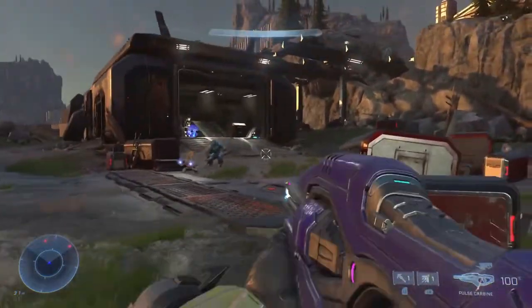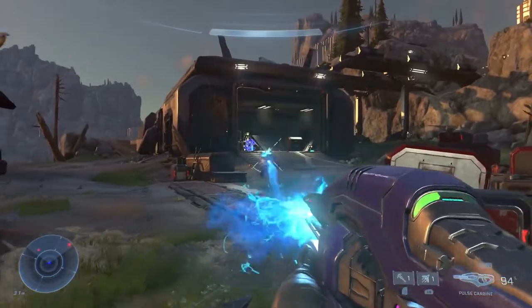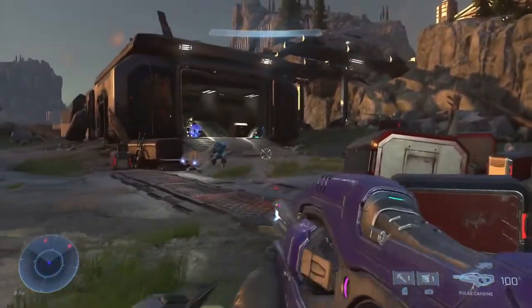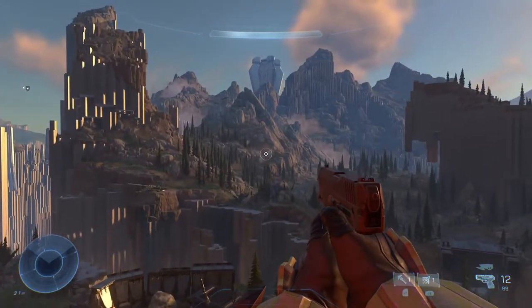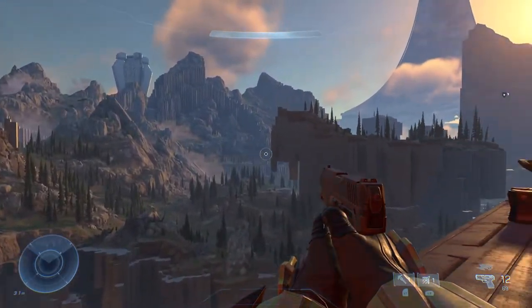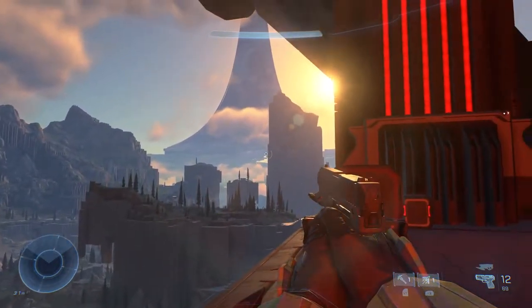Speaking of the suicide grunts, we got official confirmation that Brutes will occasionally throw them at you, and in this demo we hear the Brute doing this, shouting 'DIE FOR THE BANISHED.' Very cool — I love this. Other than the equipment, which has been referred to as a successor to Halo 3's equipment — which is super rad, in my opinion — the weapons on display were pretty wide and varied.